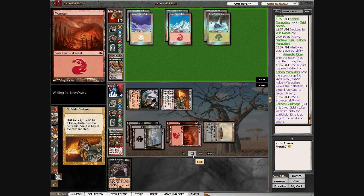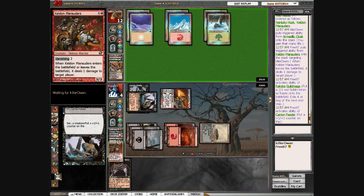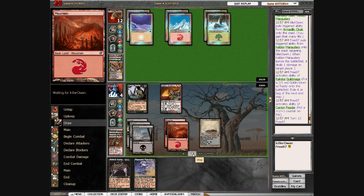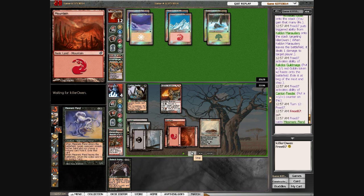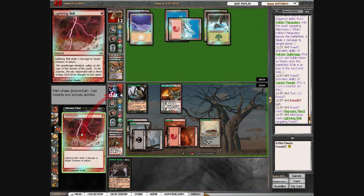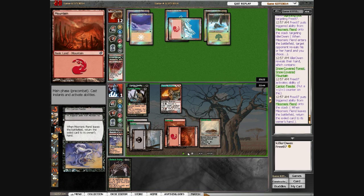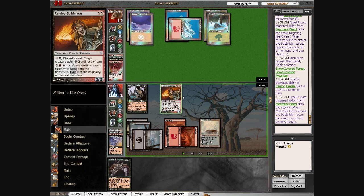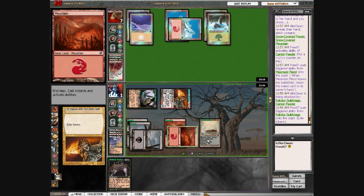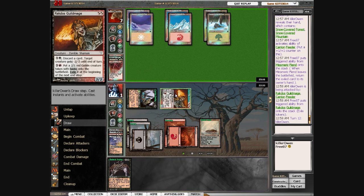I think I just realized that here. Since I have no better plays, I create a token to power up the Carrion Feeder at the end of his turn. That sucks that I misplayed like that. He brings me down to 1 here, and he has no cards in hand. So I just sacrifice this so I can do more damage more quickly. Here I don't attack in with the token — I think for a couple minutes but decide not to, because if he gets Bloodbraid Elf I just lose.